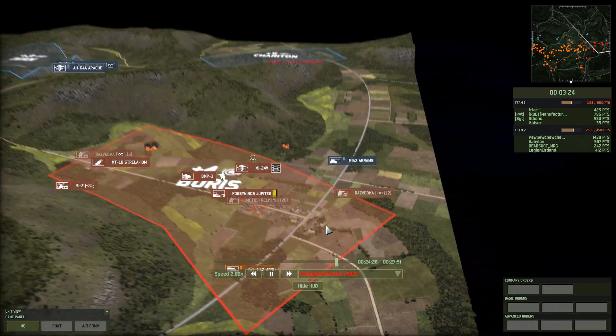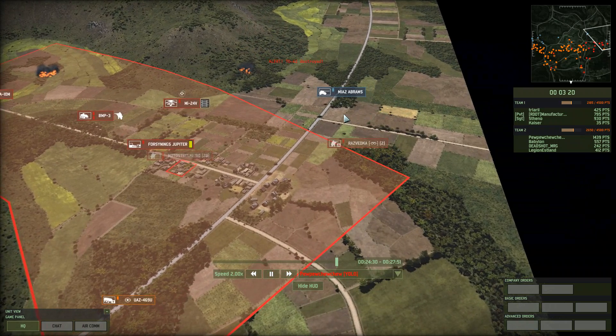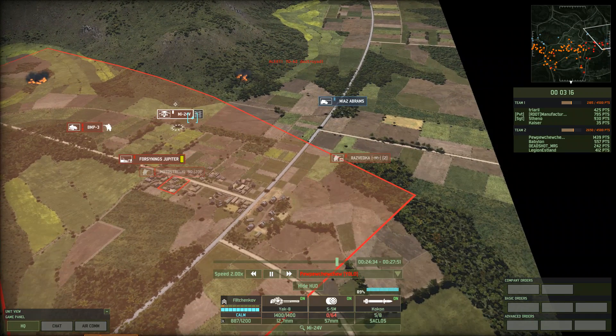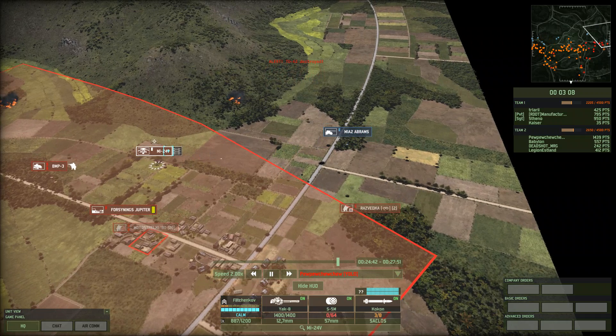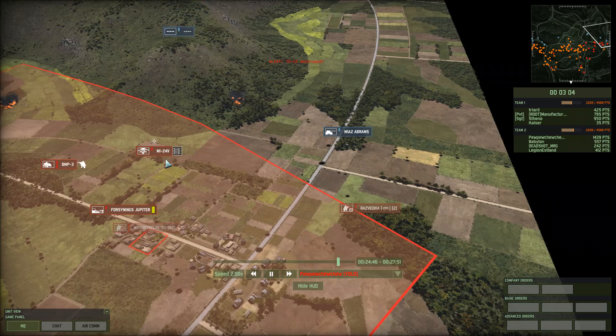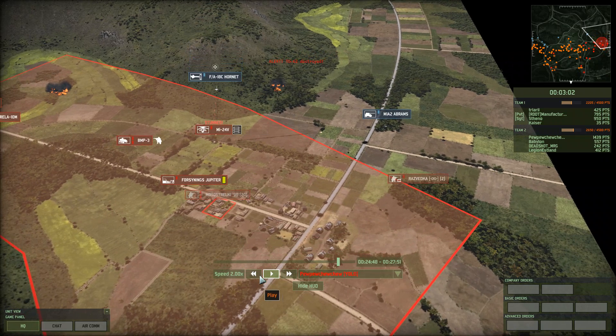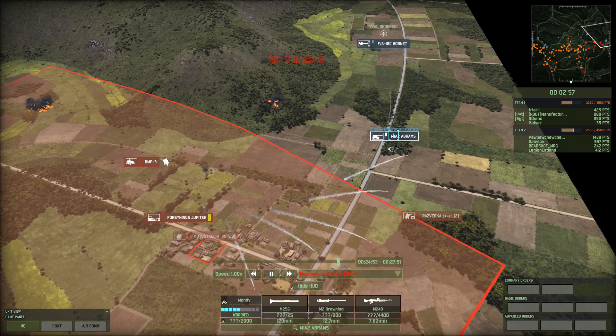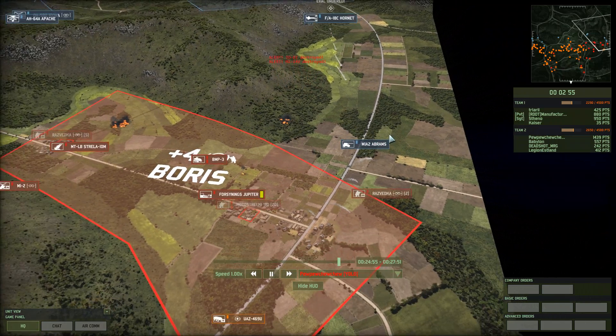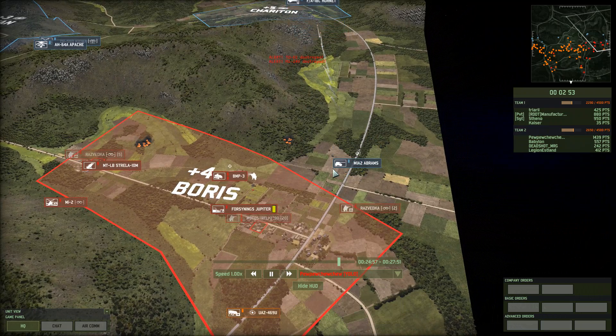In the meantime I see they're bringing up more Abrams, so I decide to harass them with the helicopter that took out the infantry units. It effectively becomes a battle between the penetration values of my ATG missiles versus the Abrams armor — and unfortunately, as you can see, the Abrams wins there.